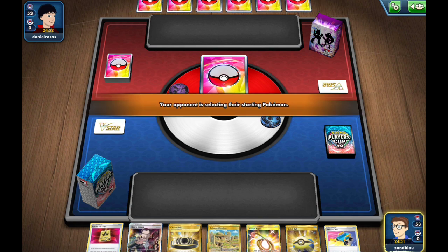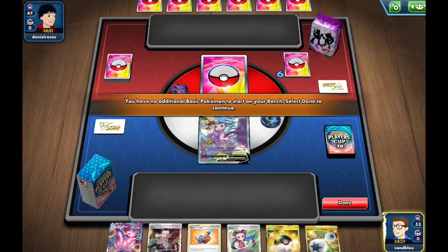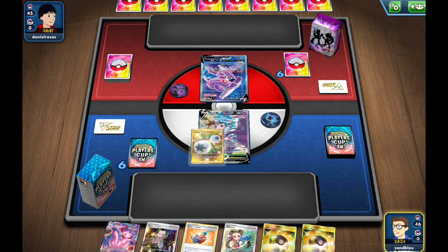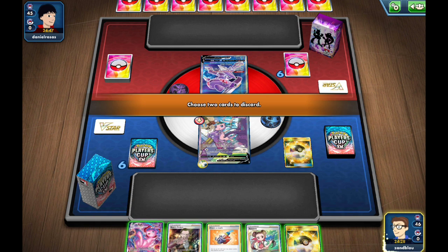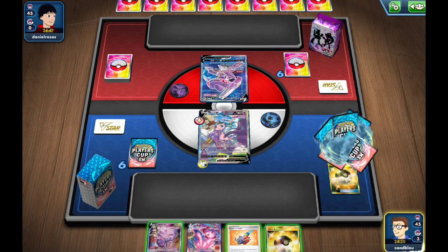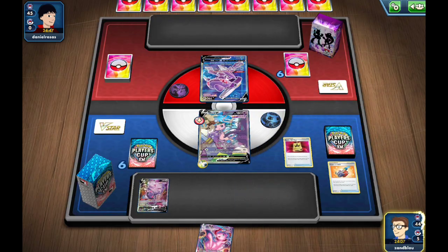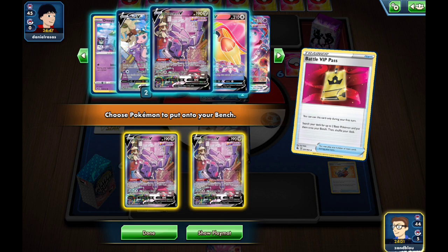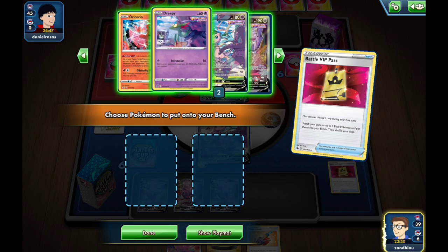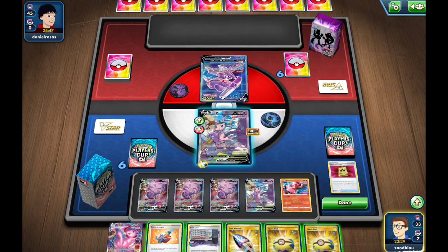We win the coin flip - always love to go first. It's one of the most powerful decks in the format when it gets to go first. We're getting a mulligan, so that's not great for us. This hand is not great but we can hopefully work with it. I'm going to attach Double Turbo and - it appears we're in a Mew mirror. I'll Ultra Ball, and I should have gone for the Chromatic first to see if I hit a Battle VIP. Luckily it does hit, so we'll grab double Genesect to draw as many cards as possible. We hit another Battle VIP Pass so we are off to an excellent start.